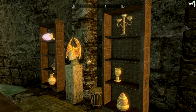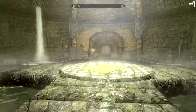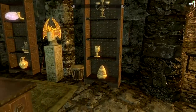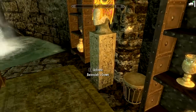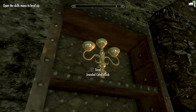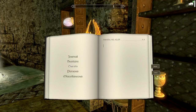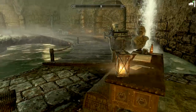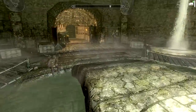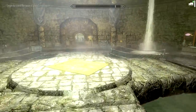I know I did those reputation jobs because if you look out in the Ragged Flagon, there are all these individual trophies — goblets, the pitcher, the ship model, the candlestick — those appear because I've done a lot of these side jobs for Delvin and Vex.